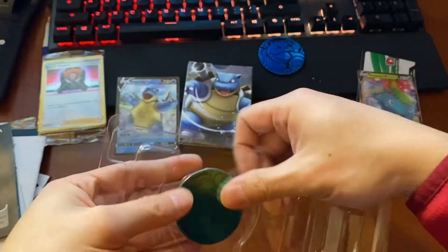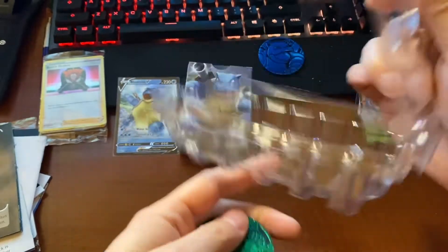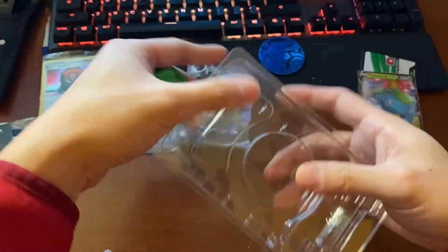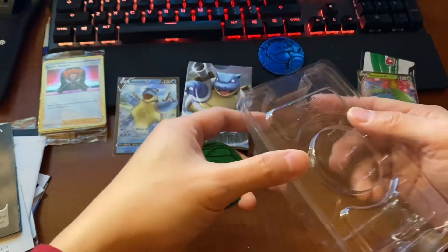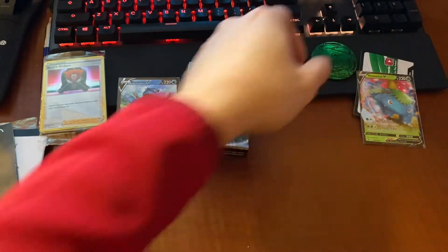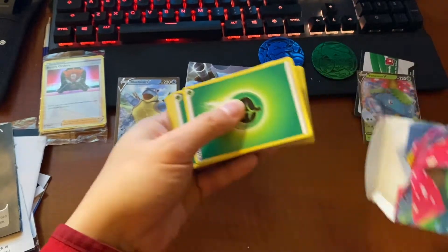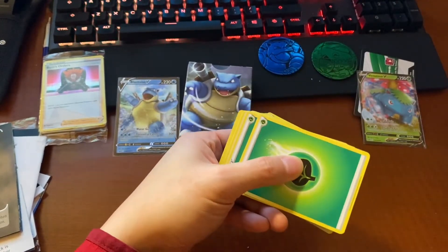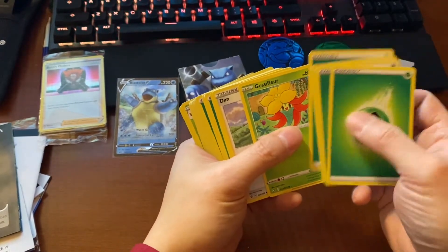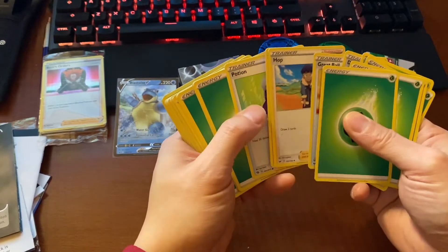Your huge Venusaur card. Okay, put that over there. Venusaur deck — as expected, all these leaves. Glossy floor. Dan. Great Ball. Hot. Same trainers.